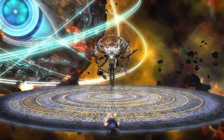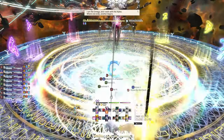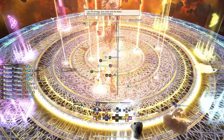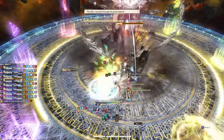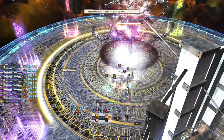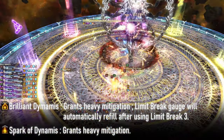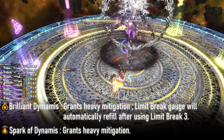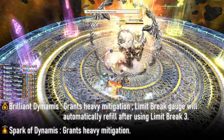After the cutscene ends, players will be in the wall. Make sure to walk forward during the grace period to not die to the wall of death. The first thing Alpha Omega will do is cast Cosmo Memory. This cast needs a tank LB3 to be survived, and will give all players that are at 3 Dynamis stacks an enormous buff called Brilliant Dynamis. Brilliant Dynamis reduces the amount of damage you take from the boss drastically.